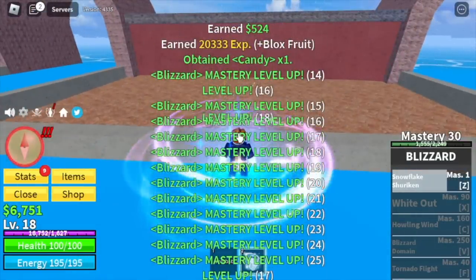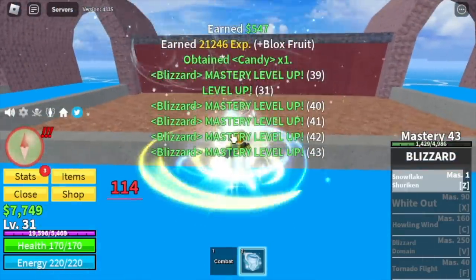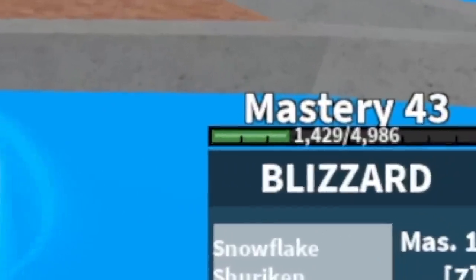Just one kill is equal to 30 Mastery. Our second skill will be unlocked at Mastery 40 — the Tornado Flight. So I think two more kills and we will unlock the F skill. Here it is, the Tornado Flight.